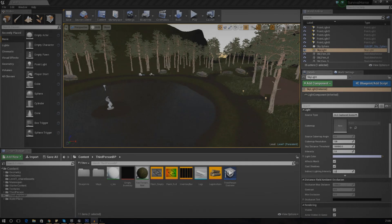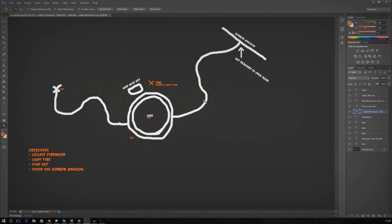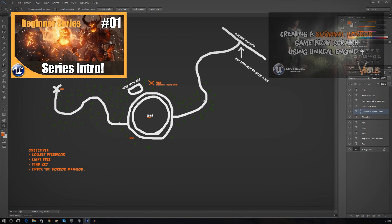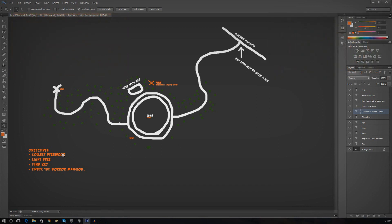Good afternoon ladies and gentlemen and welcome back to the Unreal Engine 4 survival horror game series. In today's video we are going to be continuing on with the gameplay side of our game. For those of you that have been following along the series, over the past few videos we've been doing a lot of environmental stuff, and today it's time to get onto the gameplay. I want to break down the objectives I've got set out based on my level plan. If you want access to the latest version of the level plan, you can find it in the description below.